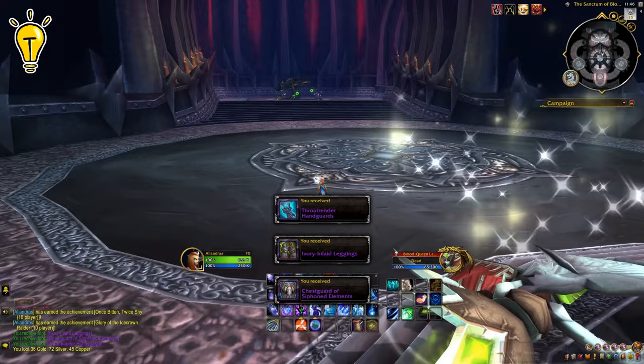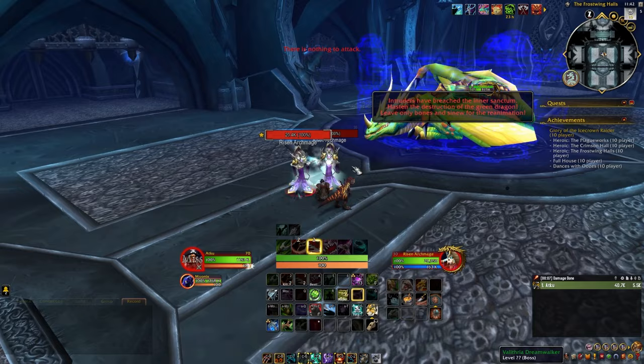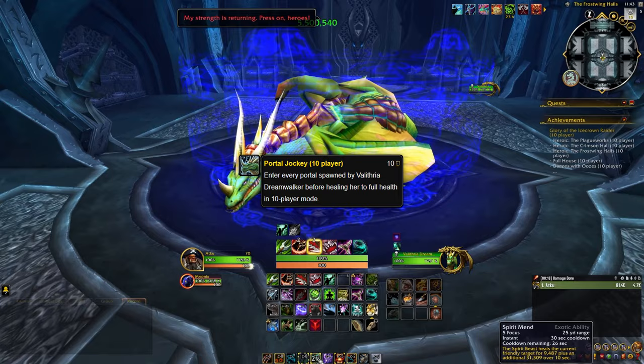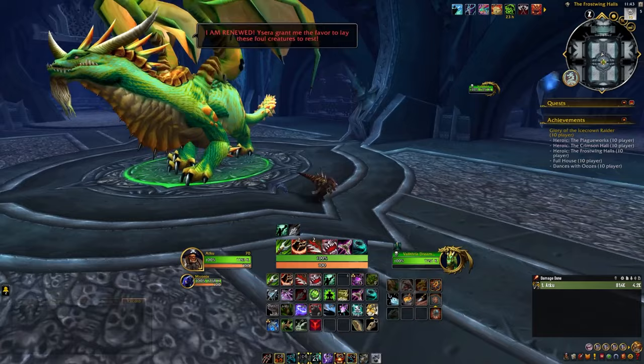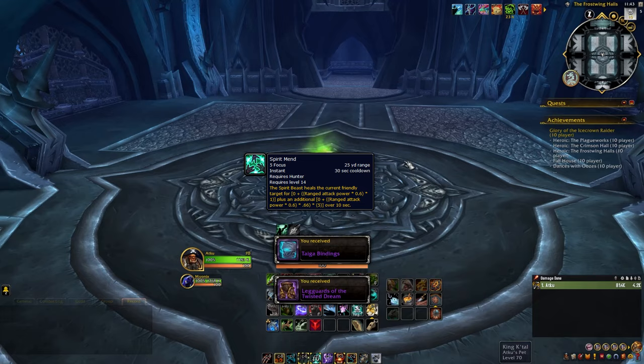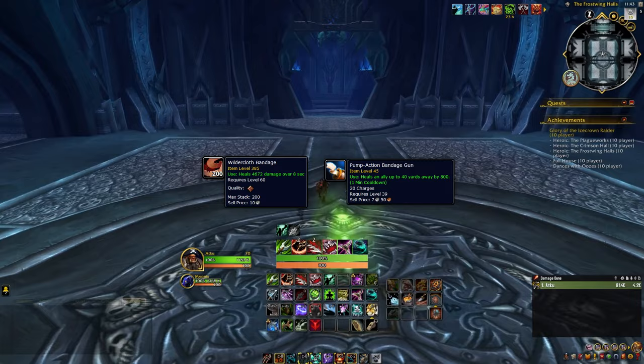From Lana'thel, we will head east to the Frostwing Halls. Our first boss in this area is Valithria Dreamwalker, and we will need to heal her to 100% to complete the achievement Portal Jockey. Although the text of the achievement states to enter all portals, that cannot be completed by a solo player, because once you enter a portal the encounter resets since there are no players on the other side. If you are not a healing class, there are abilities that enable us to heal her. For Beast Mastery Hunter, for example, you can use your Spirit Beast by targeting Valithria and using your Spirit Mend ability. You can also use several other items including Wildercloth Bandages and the Engineering item Pump Action Bandage Gun.